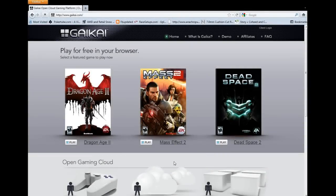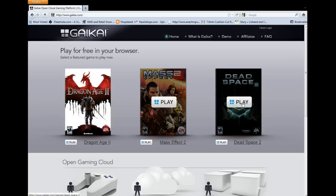I woke up this morning, checked Twitter out, and noticed that my friend Black Rhino had tried out Gaikai. I'm like, hey man, how'd you try out Gaikai? Every time I try, he always tells me that my connection's not good. Well, today apparently you can play Gaikai for free — all these demos and stuff. We're gonna go right into the Dead Space 2 one and check that out.